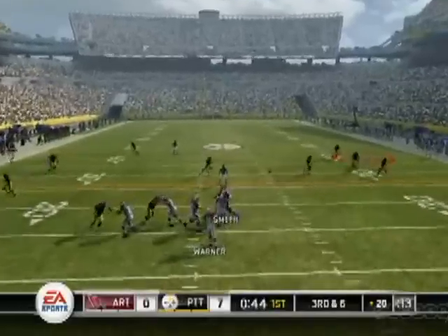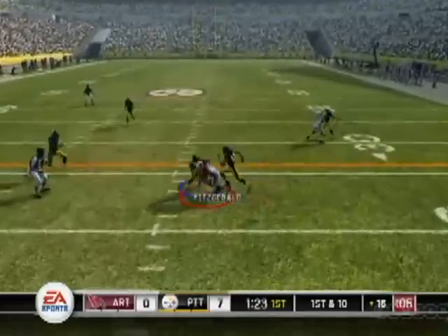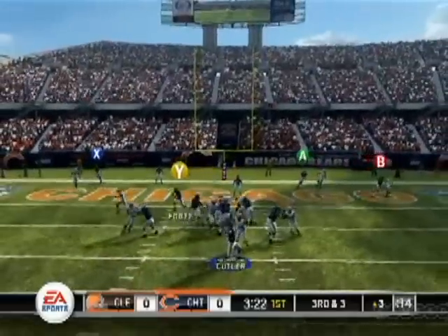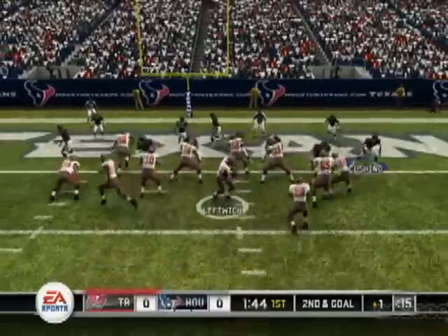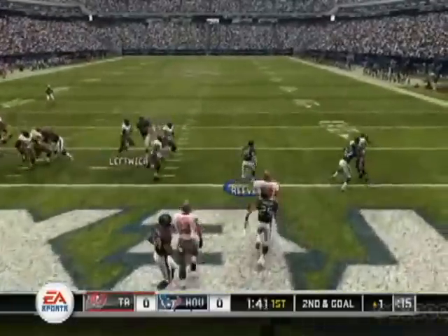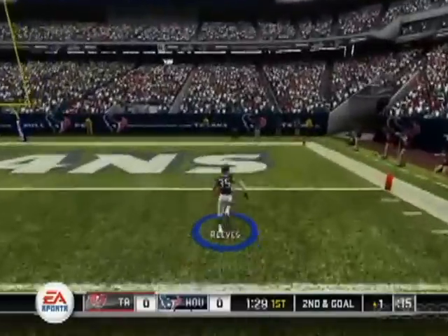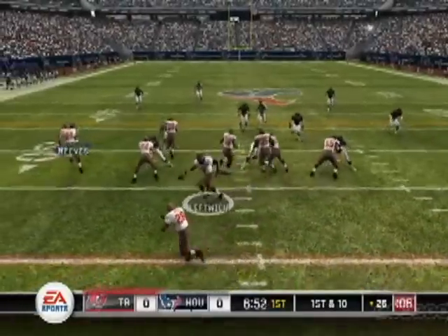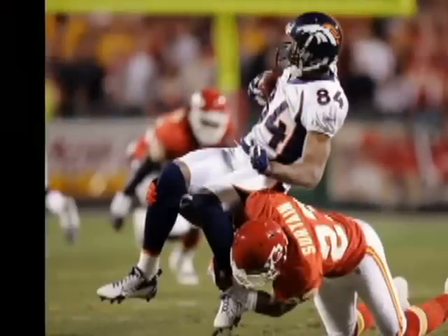Playing defensive back in Madden isn't for the faint of heart. It takes a special type of player to feel comfortable prowling the backfield, picking off errant passes while still dealing with the ever-present threat of getting burned by Devin Hester deep. If you're one of these people, here's a golf clap — you're fantastic. For the rest of us, the new defensive assist feature will help you automatically stay in the action with just a press of a button. If only Patrick Sertan had this option.